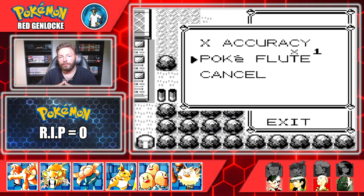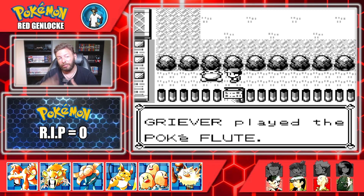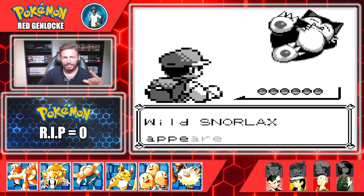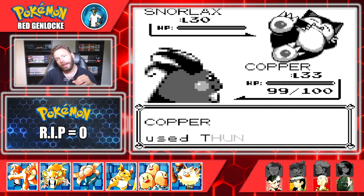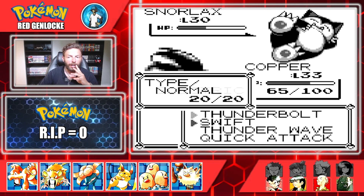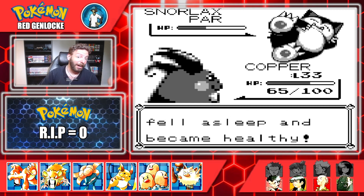We already beat Erika, got the Poke Flute, and now we're trying to wake up the Snorlax. Snorlax is a hugely viable Pokemon — the further on we get in the series, the better it'll be, so catching one is ideal. We start off with Copper and try a Thunderbolt; it does over half health right out of the gate, which is probably not the best thing. We go for a Thunder Wave hoping for a paralysis before it can use Rest, but no such luck.